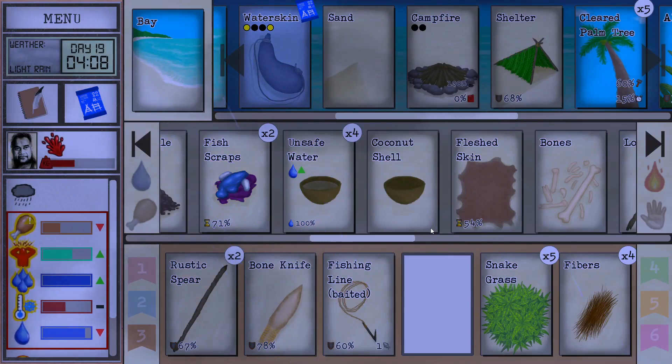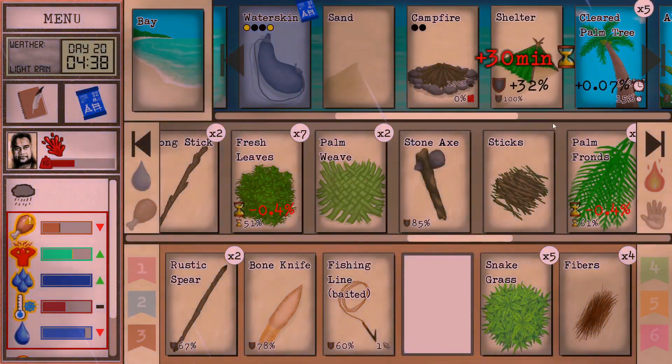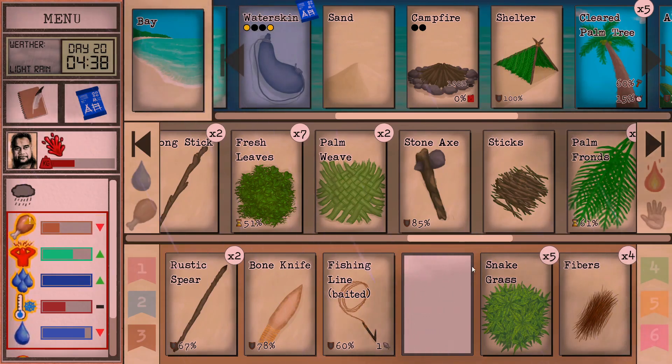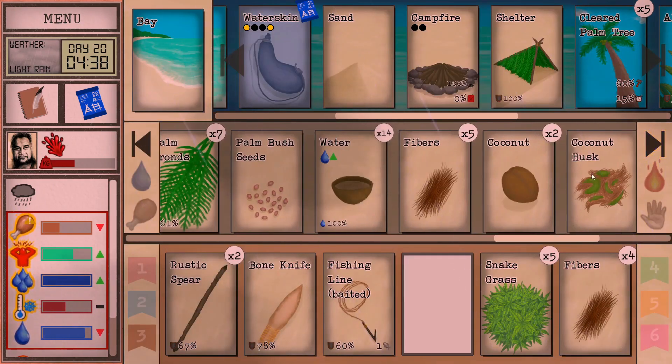Okay, 4 AM, bright and early. First things first, let's get our little shelter repaired a little bit. Excellent. Food is going to become an issue, but I do want to get this skirt finished. I'm not sure if that's really what's stressing him out, but it can't hurt to get him fully clothed.